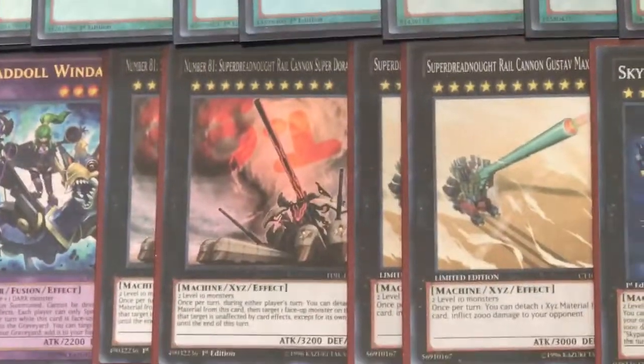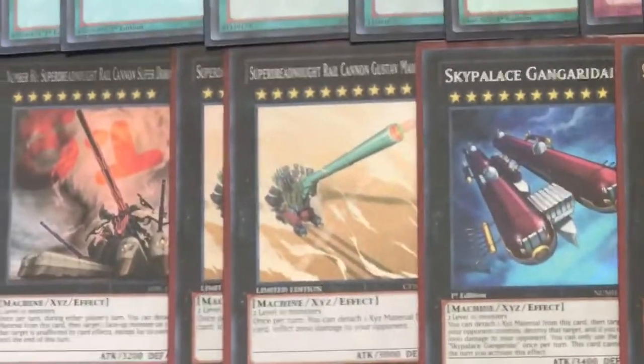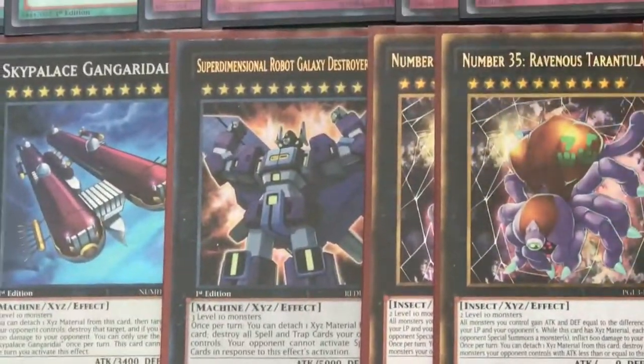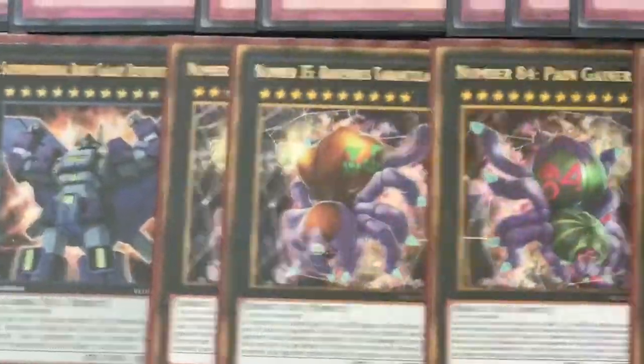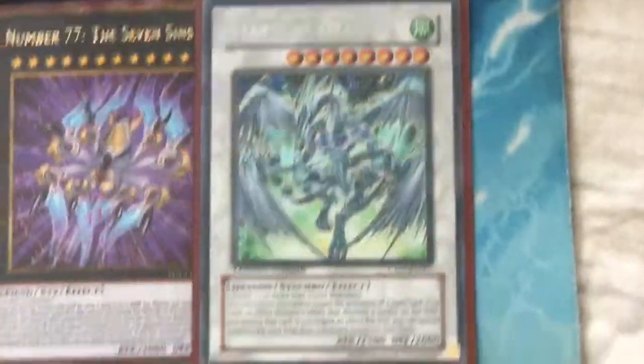Two Super Dreadnought Rail Cannon Super Dora, two Gustav Max — can be useful in time to go in the second one. One Sky Palace Gangdreadnought, one Super Dimensional Robot Galaxy Destroyer. For the Xyz engine we have two Tarantula, one Pain Gainer, and two Number 84: Pain Gainer. And for the last extra deck card, one Stardust Dragon since we are siding Starlight Road.